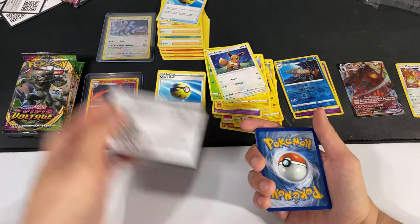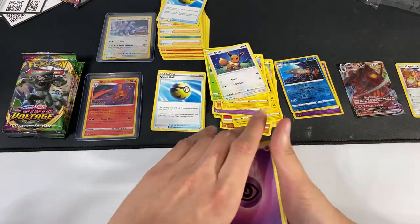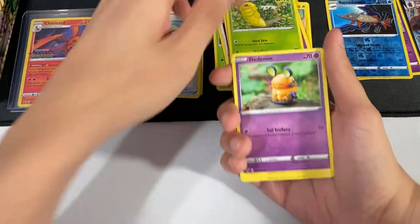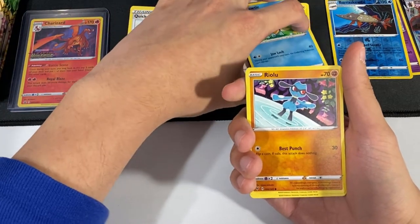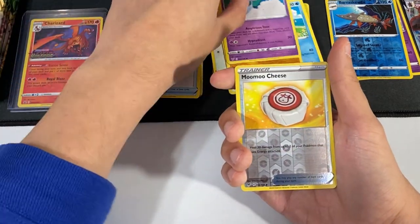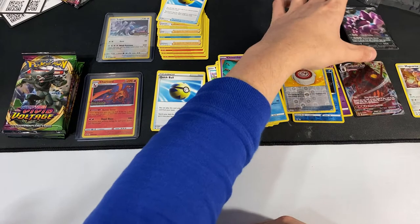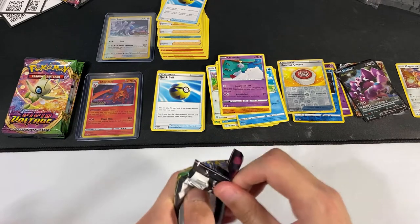I'm just really happy that I pulled the Lugia, which I was hoping for, and then the Charizard — everybody wants the Charizard. So we have Energy Psychic, Sableye, Cramorant, Kakuna, and I don't know how to pronounce that one. Chewtle, Riolu, Chimecho — I always call it Chimecho. We have a Reverse Holo Trainer card. And for the last card, we have a V card. That's pretty good.